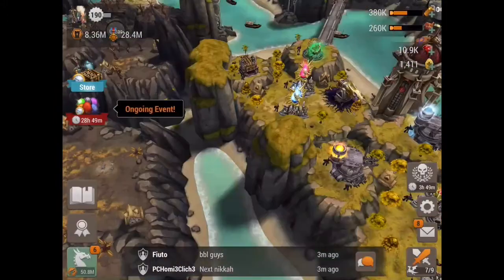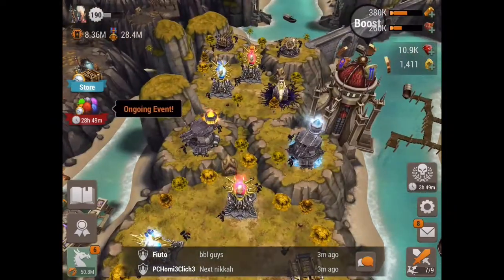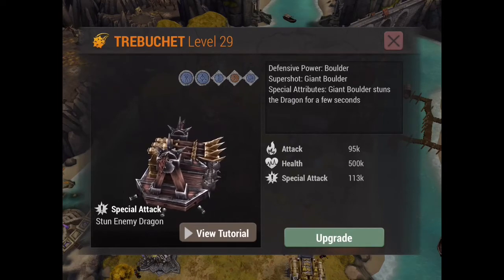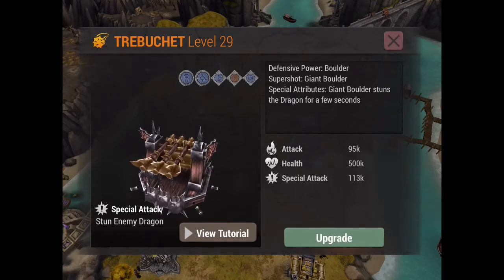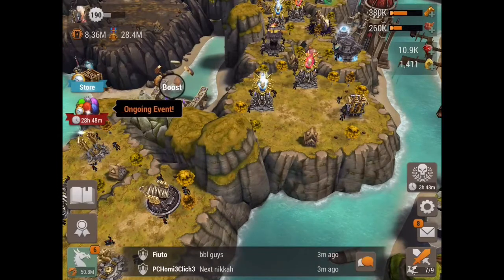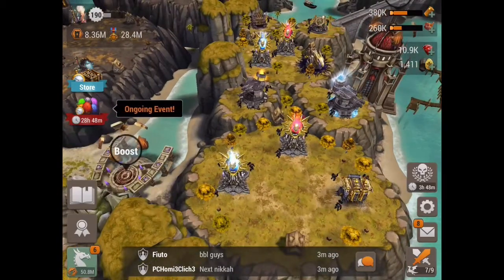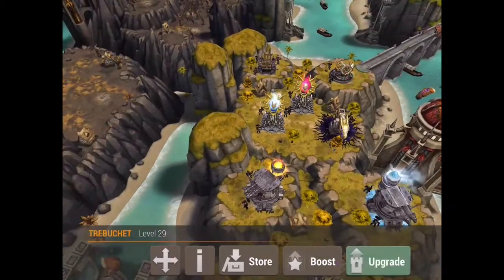What you can do, if you have timing and you can time it perfectly, you can actually continually stun a dragon for the length of an entire island. If you have a really good defender, especially with hunters particularly, if you time the trebuchet's super shot so every single time the stun wears off another one is on its way, you can do this five times. Five times a few seconds is about 15 to 20 seconds — which is about how long it takes to get through an island if you're destroying towers. But if you don't even have a chance to touch any towers, it can ruin war attacks. It's so overpowered — PG needs to fix it.